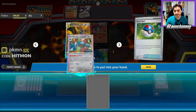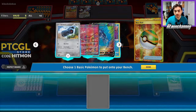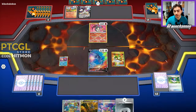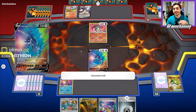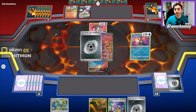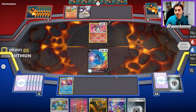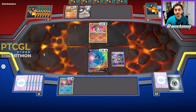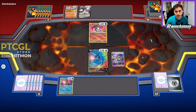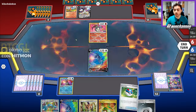I'll go for the Nest Ball and grab myself the Radiant Greninja to get some more cards drawn. I can discard and use Metal Coating this turn. Mew is a good Pokemon to have, just not quite yet. We'll go for this Iono right away, hopefully hitting some Beldums or Beldum search options. We do get some options, so we'll start with this Great Ball.